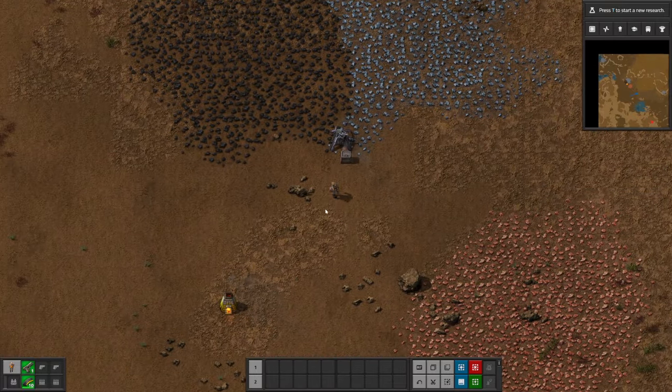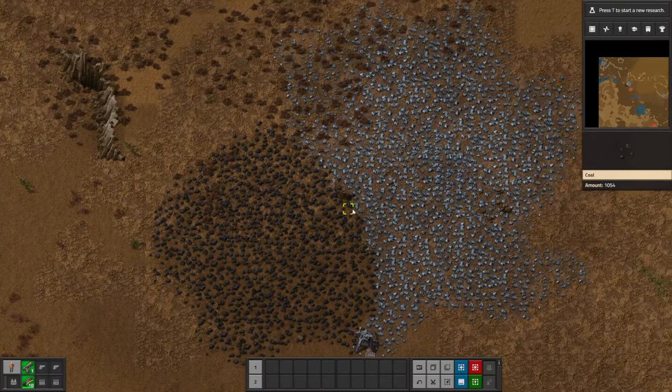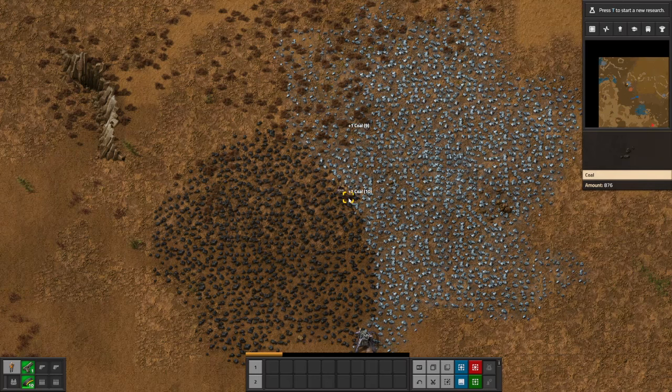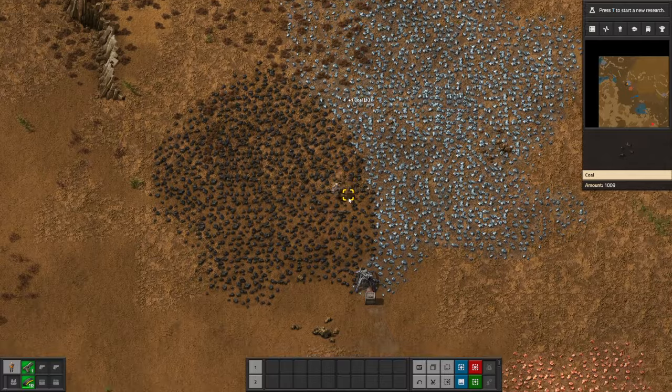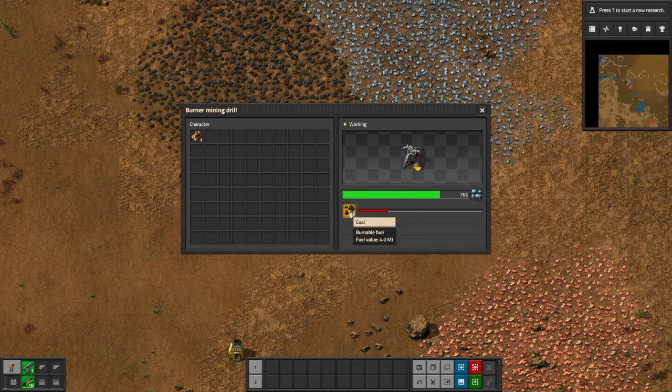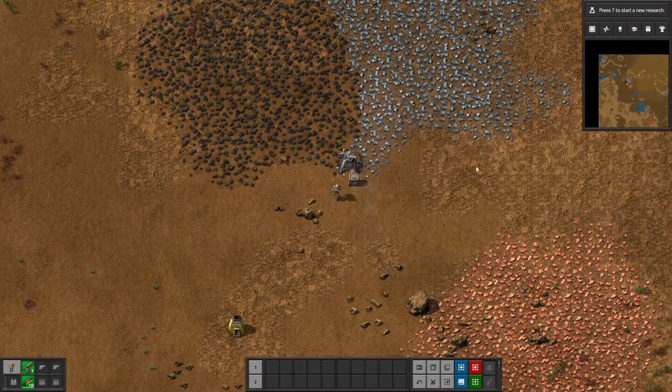The burner miner is doing both coal and iron, so that's good — at the moment it's not a problem because it's all going into a chest and we can select which item we want at any given time. This area on the boundary between iron, copper, and coal is not very useful for later automated mining, whereas right now it's usable. Also, if you hold down Shift and click on an item, it'll automatically figure out where it wants to go — that saves a lot of time.